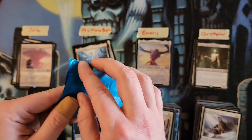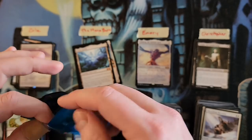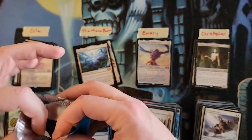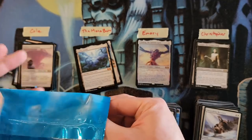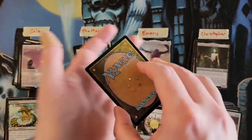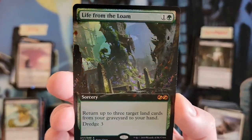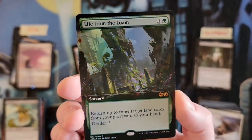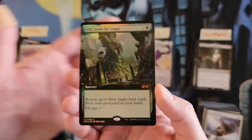Mana Burn, it's time — the box topper! Here we go, Mana Burn, let's see what you got. Not a wild monster hit, but it is an extended art Life from the Loam foil, which is actually pretty cool. You'll take that! Especially in a five-mythic box.